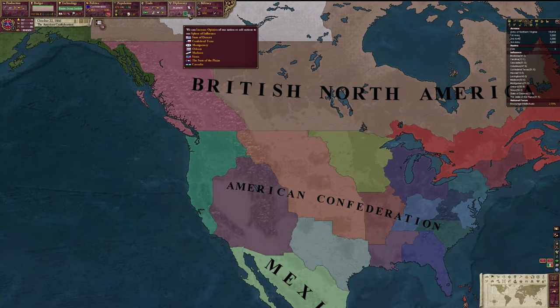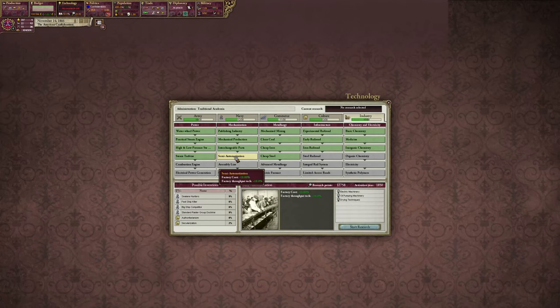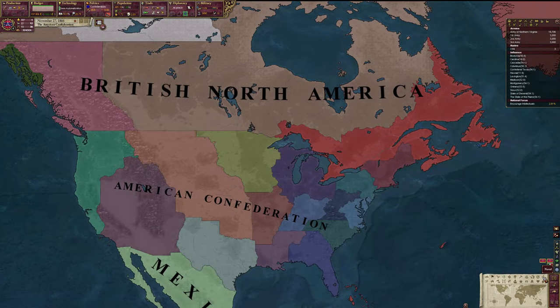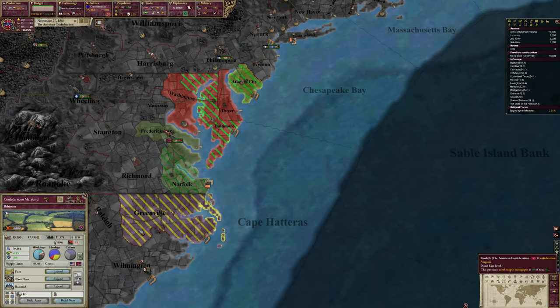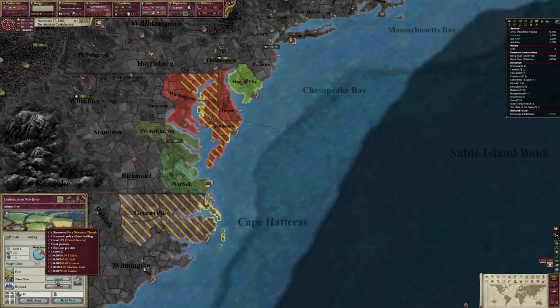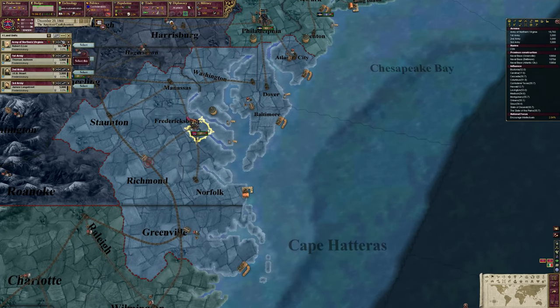I'll let it tick over until we get every single one of them in our sphere. Let's grab system optimization and get every single one of these naval bases improved. Let's make our rally point in Richmond and get all these guys up to friendly status.